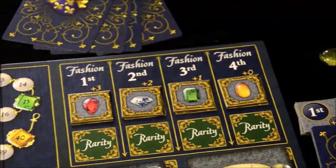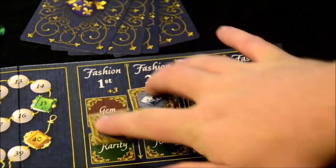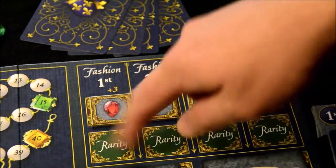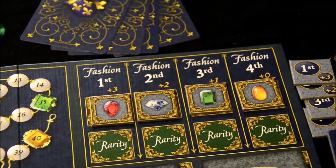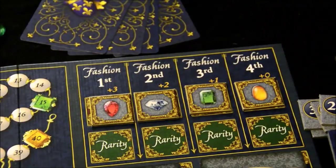For setup, you randomize these four gem tokens — the four types of gems found on cards in the marketplace. These stay fixed until cards modify their position. These are their fashions, with modifiers: plus 3, plus 2, plus 1, plus 0. The more in fashion a gem type is, the more potential points it grants. Underneath this is rarity — kept off to the side initially — with the same plus 3, 2, 1, 0 structure. When rarity is determined, you place the applicable token under each gem for an additional bonus. So even if amber has fashion 4 (plus 0), it might get rarity 1, still giving a plus 3 bonus.